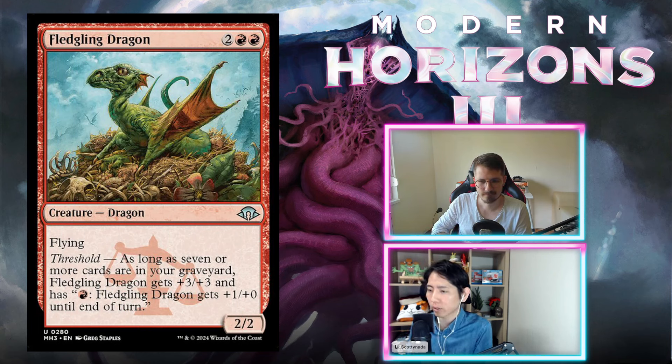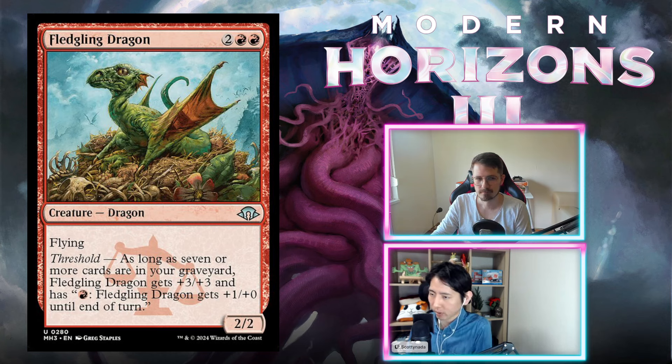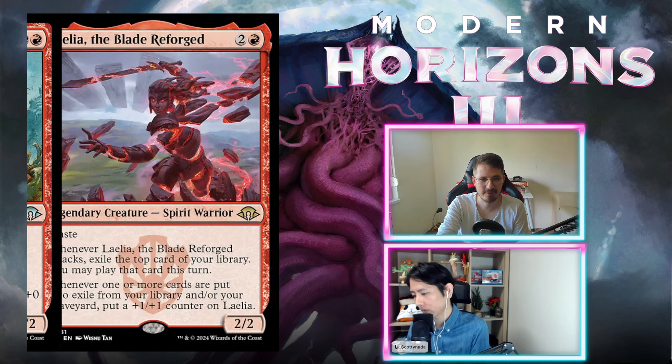Fledgling Dragon — two red red, four mana for a 2/2 dragon with flying. Threshold: as long as there are seven or more cards in your graveyard, Fledgling Dragon gets +3/+3 and gains a red ability giving +1/+0 until end of turn. It's not particularly easy to get seven cards in your graveyard in this set — seven cards is a lot if you're not self-milling. There's like no mill in this set, basically. This card is underwhelming — too small. I think this is a D. 2/2 is really bad for four mana, even if it becomes a Shivan Dragon eventually.